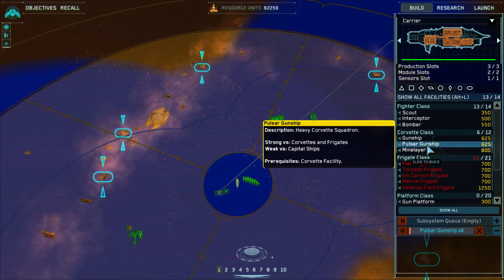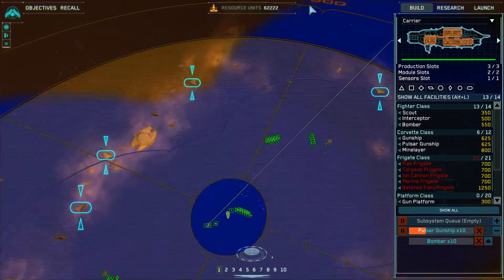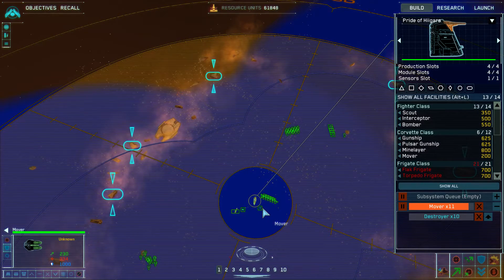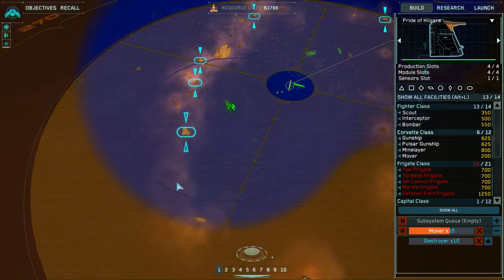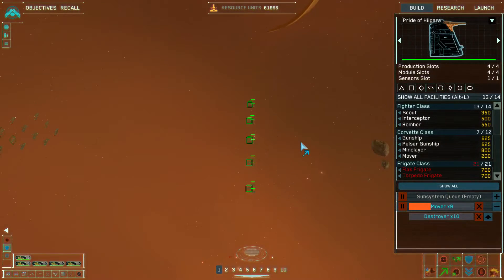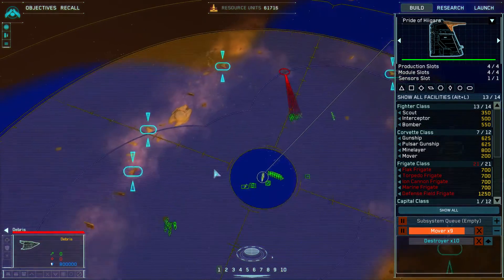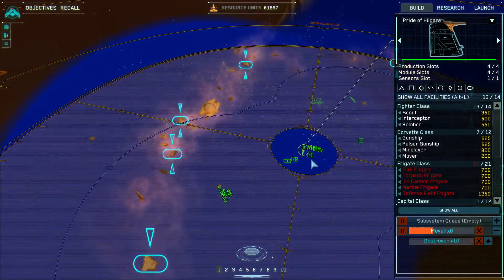I'll build some pulsar gunships and bombers from the carrier. Mover complete, upgrade complete. But movers seem a bit more effective for dealing with the radiation debris.